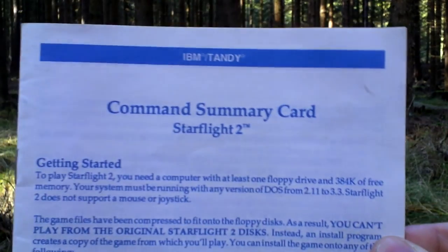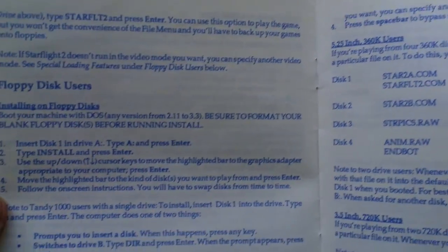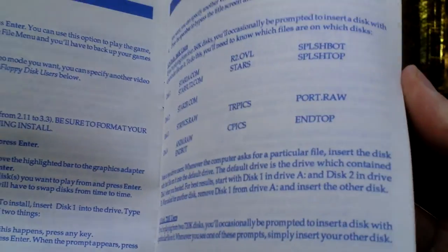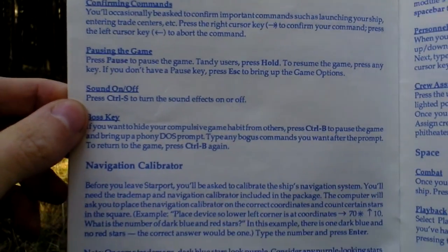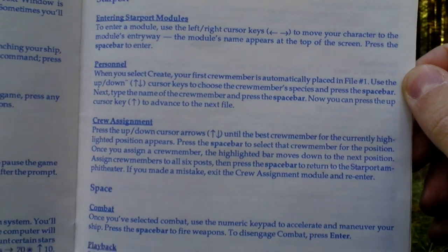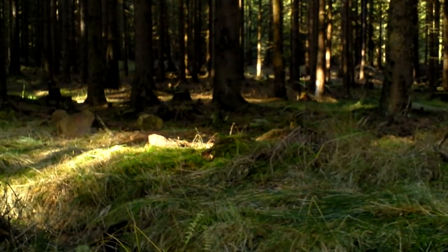Then there is a command summary card. Here you can see getting started, installation of the game, playing the game, setup and so on. Here is the command summary — so the controls — and basic tips about playing the game, technical support, and also a warranty. That's the command summary card.